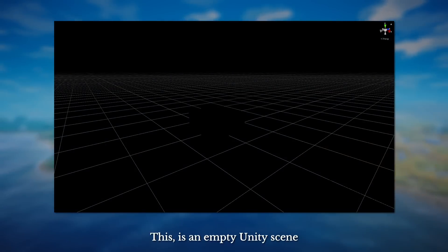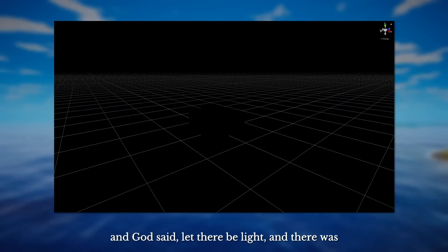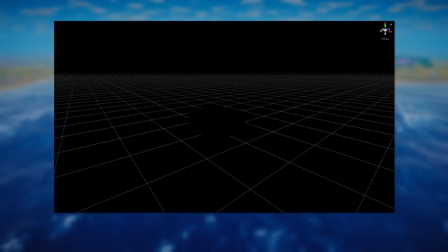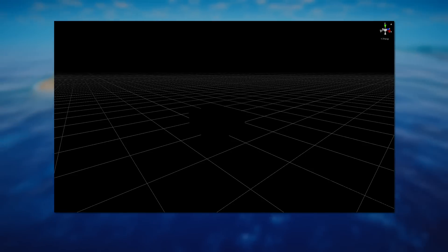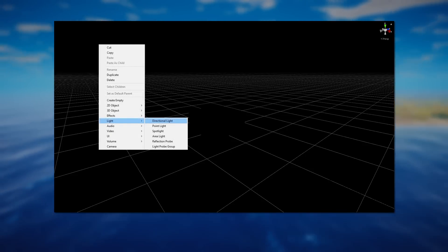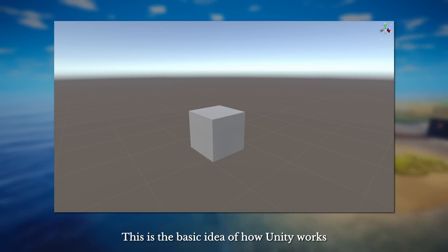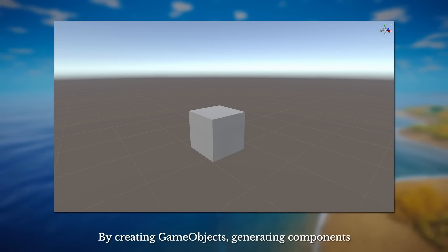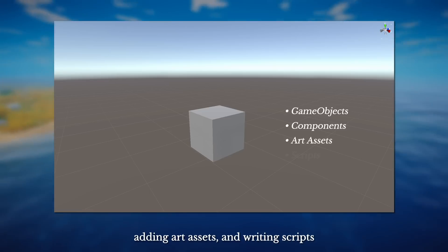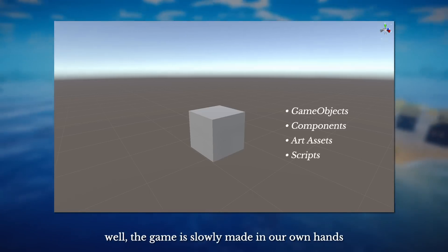This is an empty Unity scene — there is nothing but darkness. And God said, let there be light... right click, light, directional light — and there was light. This is the basic idea of how Unity works: by creating game objects, generating components, adding artifacts, and writing scripts. The game is slowly made in our own hands.